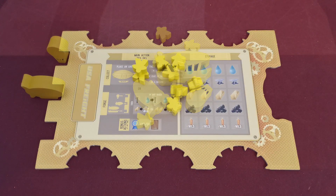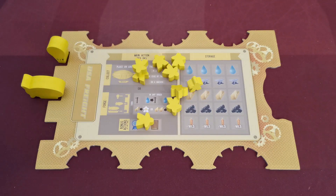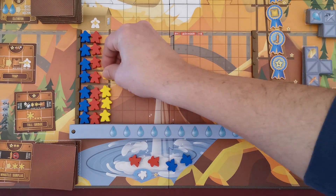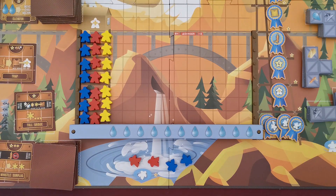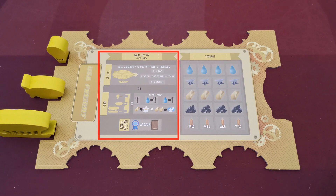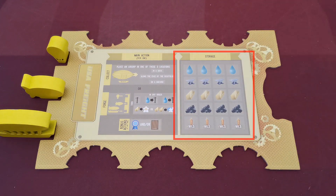Players have three airships which they initially place in the docks on their personal board. This here is the barracks — players place one of their workers on each level of the barracks, and the last two workers are placed in the whirlpool. The central part of their board acts as a player aid as well as a storage where they will be placing their resources.